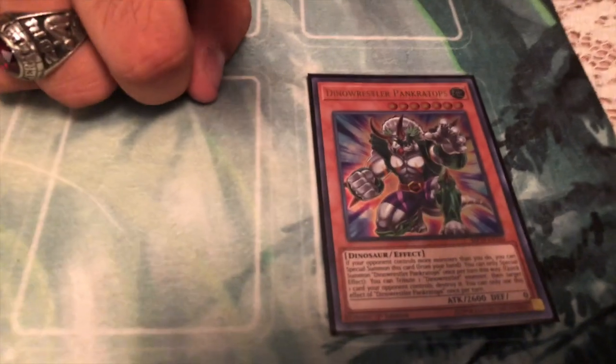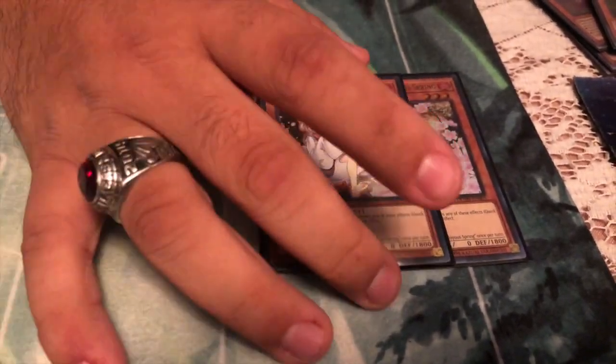Pankratops — because we can still have them. Double Ash Blossom. You know, self-explanatory. Stop Surges.